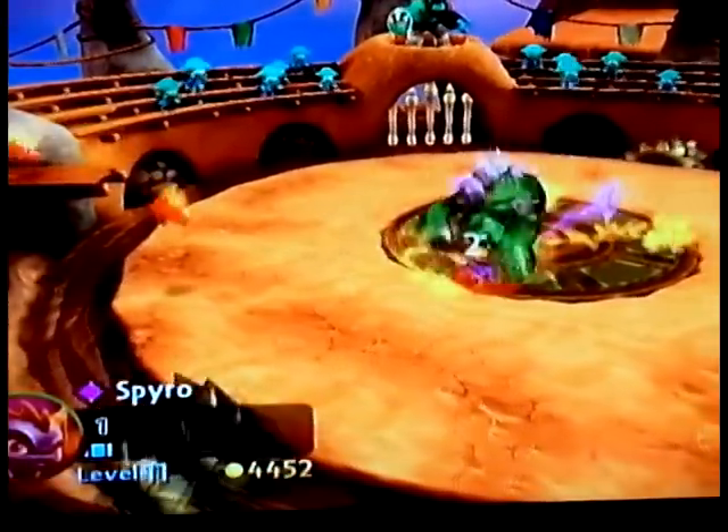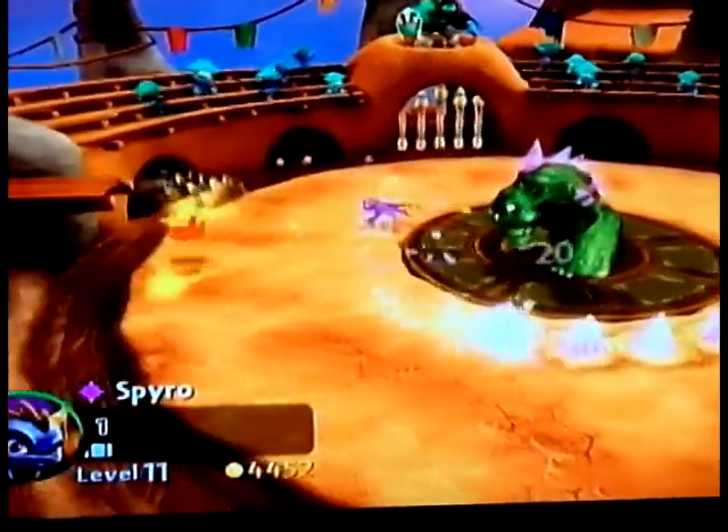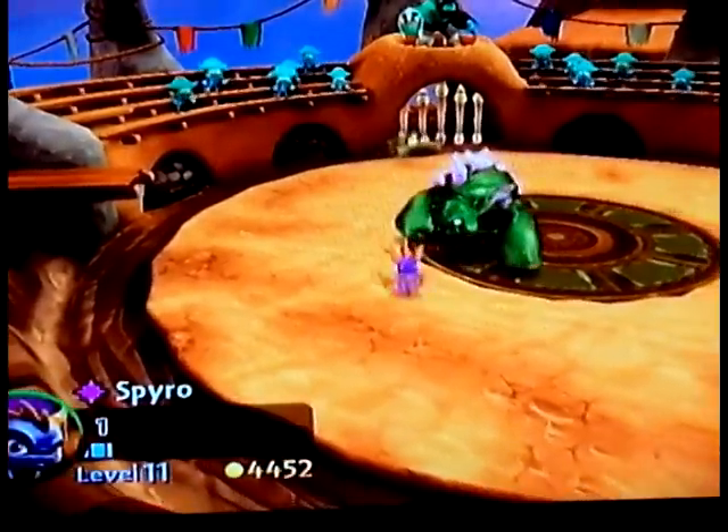For the green monsters, just destroy their shards first and then you can attack them with all your power.